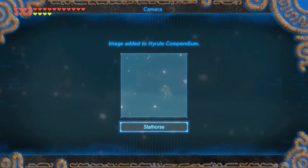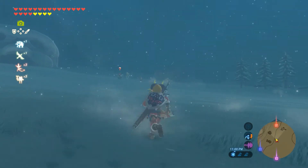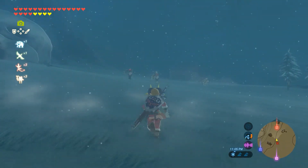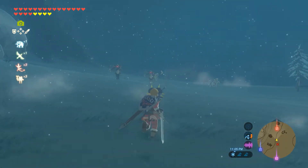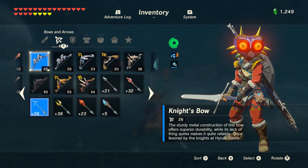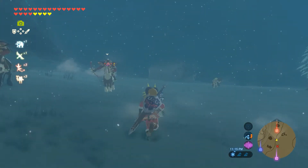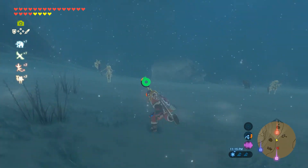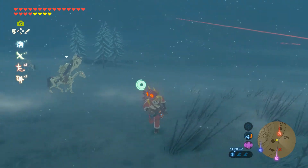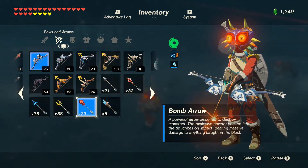We just added that to our Pokedex — or whatever it's called in this game — our Hyrule compendium. Now we're about to go pick a fight with these guys because we want one of those stall horses. Make sure you don't take out the stall horse itself. We've got a Majora's Mask, so you can do a sneaky approach — just go punch one of them off and then make a run for it.